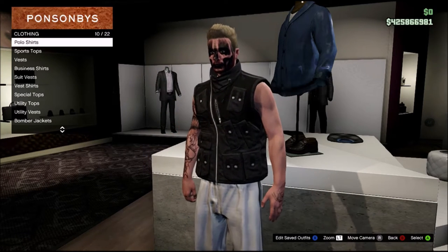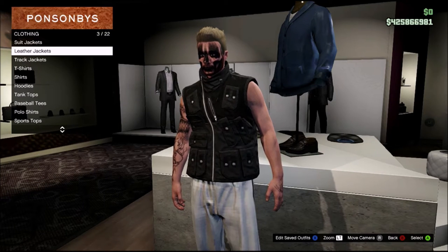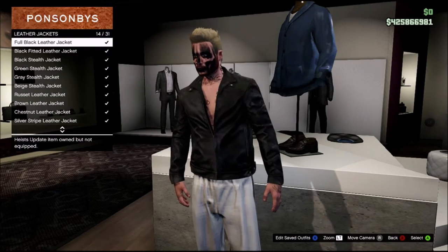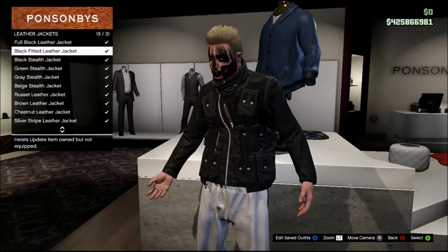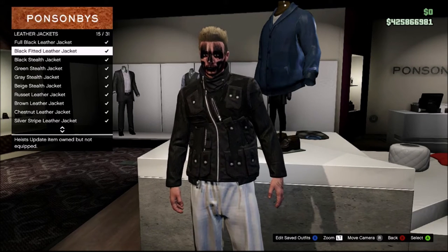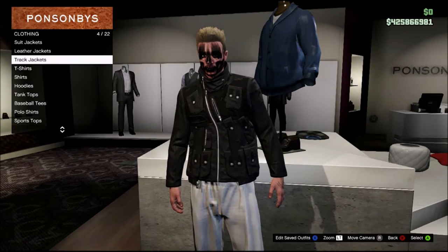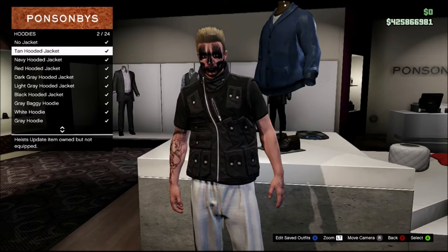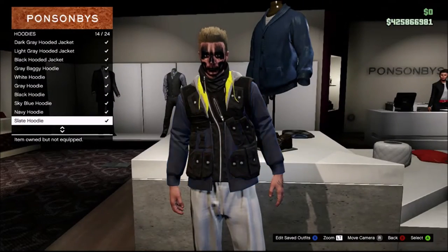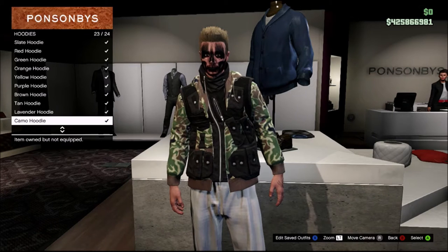I personally think the Stealth Utility Vest is the best. Then go over to Leather Jackets and look for something called the Black Fitted Leather Jacket. As you can see, it combines your utility vest and the leather jacket. Equip it, then go over to Hoodies — as you can see it is combined, and you can make some dope outfits.